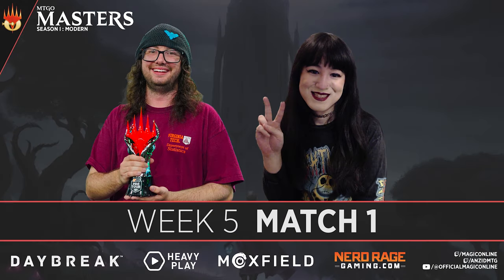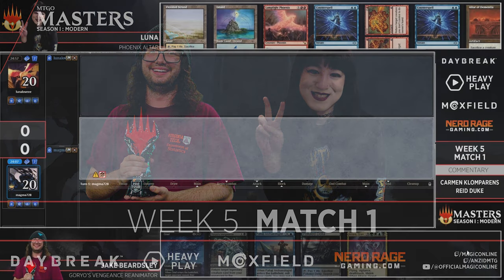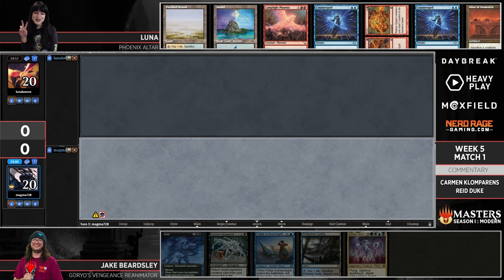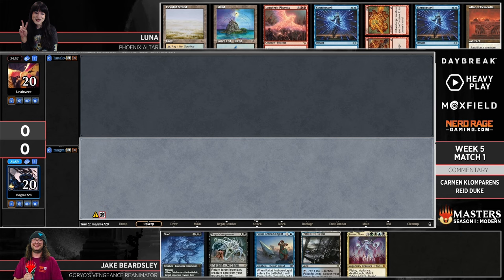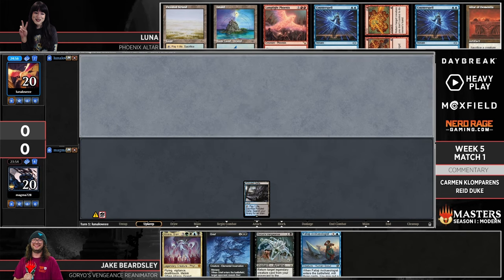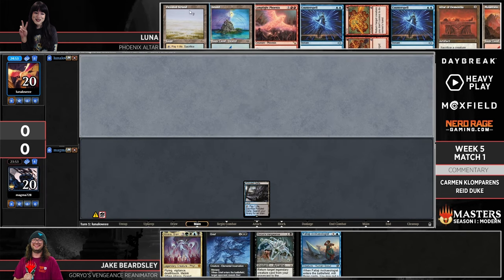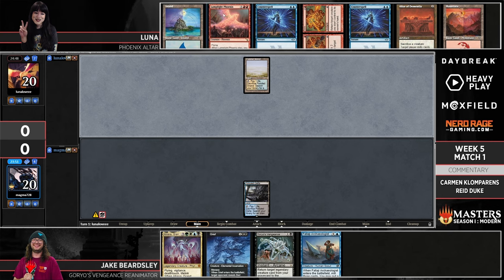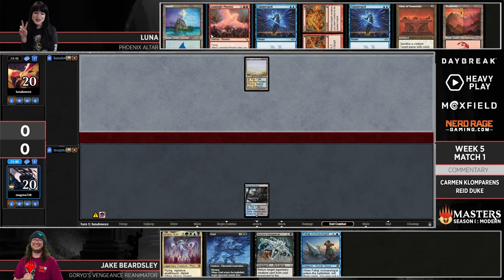On paper, the smart money is on the established, super powerful 60-card deck that Jake Beardsley has brought — tried and true. Luna's phoenix deck is more of an unknown. A mold of five looks pretty tough on Beardsley's side. Despite Luna having 68 cards, her combo of turn one Altar, turn two Altar of Dementia, turn three Lamplight Phoenix is close to rolled up.